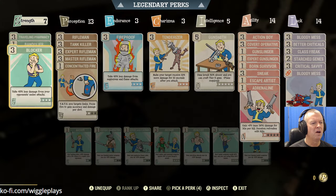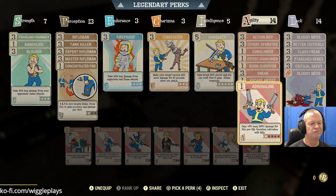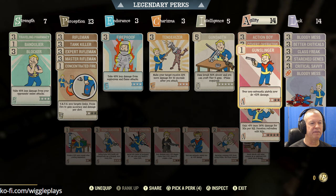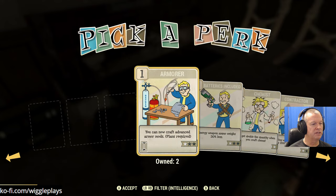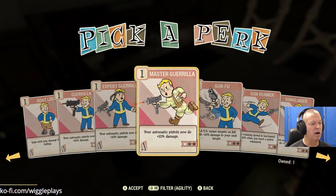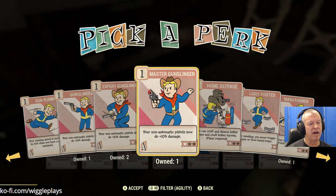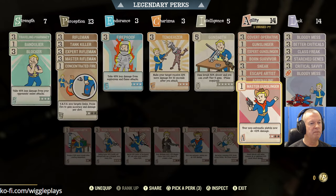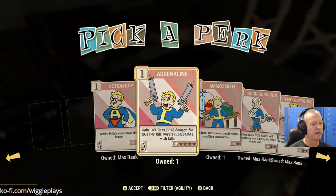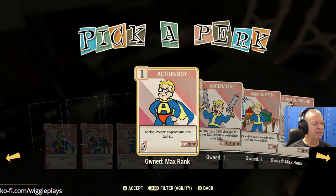If I took out Action Boy and Covert Operative... hmm. I'll do Sneak because that'll let me avoid fighting. Take out Action Boy, put in Master Gunslinger. Looking at Agility - let's do Master Gunslinger. I don't want to rank them up to rank three because most of the time I probably don't want to. I wish you could just have a bunch of rank one cards and stack them.